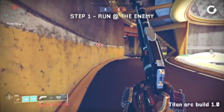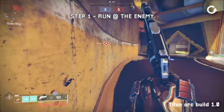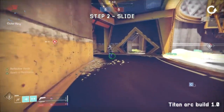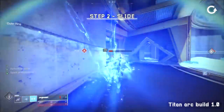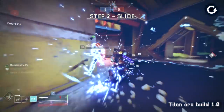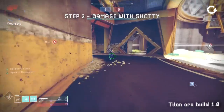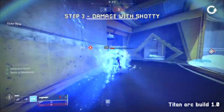Step one: run down the enemy. They will no doubt shoot you, but with the tools available, you should be able to close the gap. Step two: slide. You're doing this both to close the gap and gain extra protection, maybe — more on that later. Step three: damage with shotgun. Depending on how close you are, you may flat out get a one-hit shotgun kill at this point.